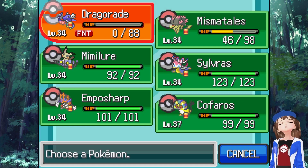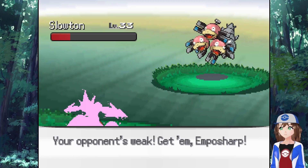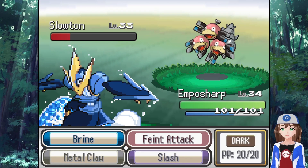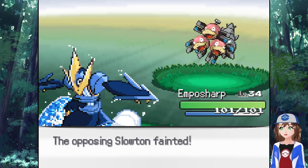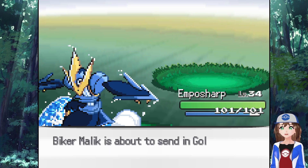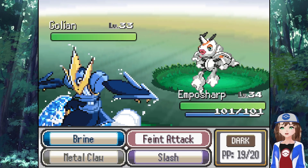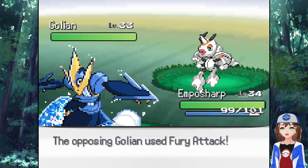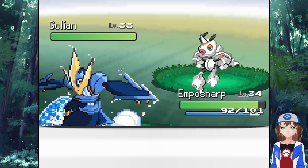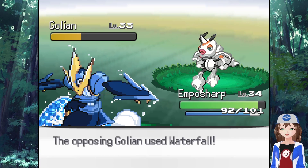Empersharp can come back out then, just hit it with a Faint Attack. There we go. 400 XP and 800 XP for you. Oh, you've got two Pokemon - Gowlion, okay, it's a Ledian and a Goldeen. You know what, just Faint Attack it again, that's fine. Faint Attacks - at least they're stab for you, so it should do a little bit more damage. There we go, there we go. Oh, that's a lot of damage, good job.